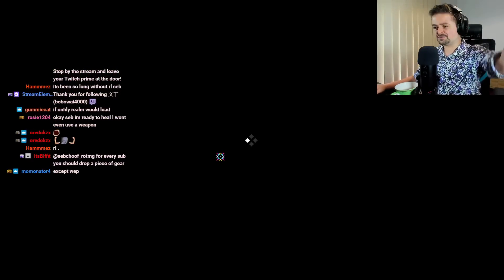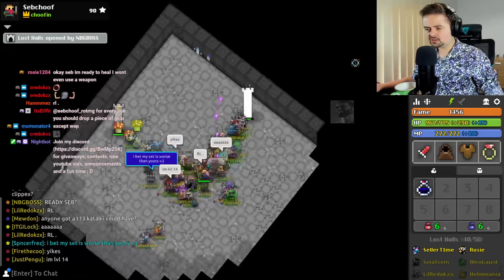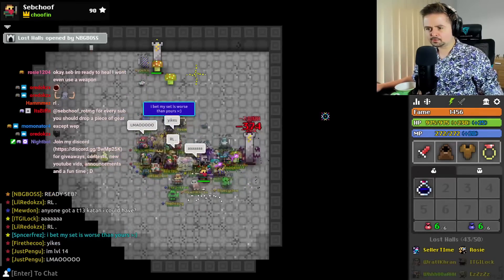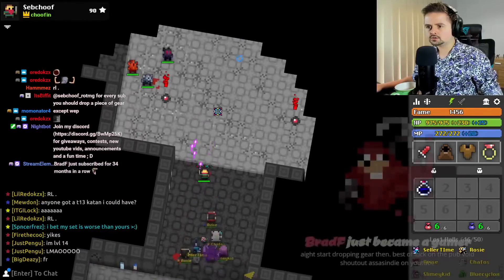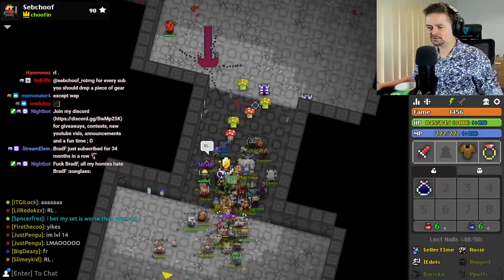Alright guys, here we go. 50-man void. 50-man MBC. Generally, you want to go on the path that has the most room, and that's the right. Right is definitely it, because there's a split path. I dropped my cloak — there you go. Thank you so much, Brad, for resubbing 34 months.